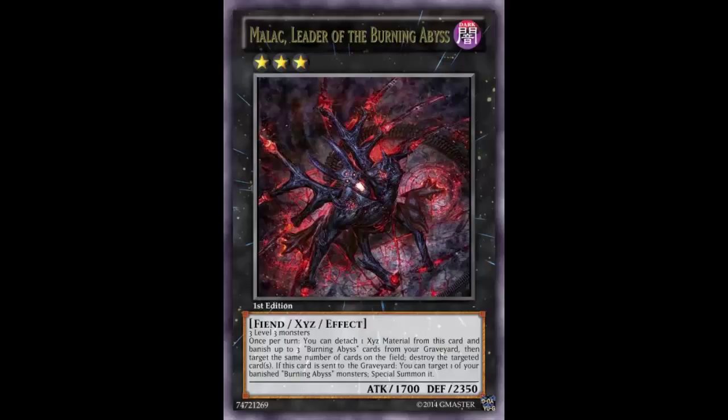Its effect reads: once per turn, you can detach one Xyz material from this card and banish up to three Burning Abyss cards from your graveyard, then target the same number of cards on the field and destroy those targets. So it's pretty much like a Dark Armed Dragon — you detach the material, banish up to three Burning Abyss, and then pop, pop, pop. At least it says 'up to three,' so you don't have to banish all three.